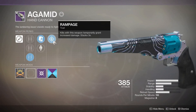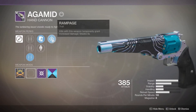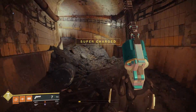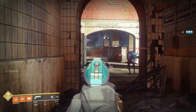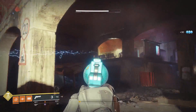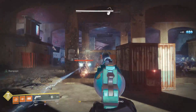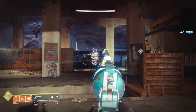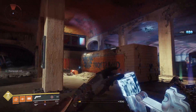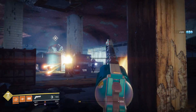It has Rampage - kills temporarily grant increased damage, which kind of plays into Alloy Mag. The downfall of Rampage is it tends to fall off once you reload, but hopefully with Alloy Mag I'll be able to keep it up. The weapon is very good. I've actually already done my Crucible with it and got a lot of good plays. It does a lot of damage if you can land shots to the dome ski - that's what you need to do with a 110.